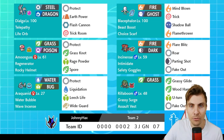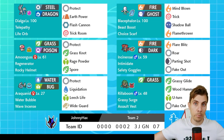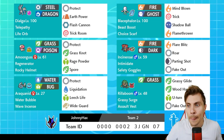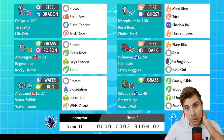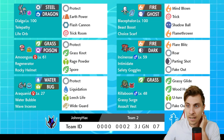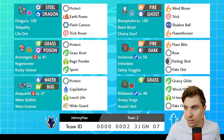Then you can see the big elephant in the room - Blacephalon - which is something we don't see that often but works so nicely with the Telepathy ability on Dialga, giving you immunity to spread moves like Mind Blown. With the Choice Scarf, it's a really nice option. You've got Trick there as well to punish opposing Pokémon, and Shadow Ball and Flamethrower for attacking options when Dialga isn't next to it.